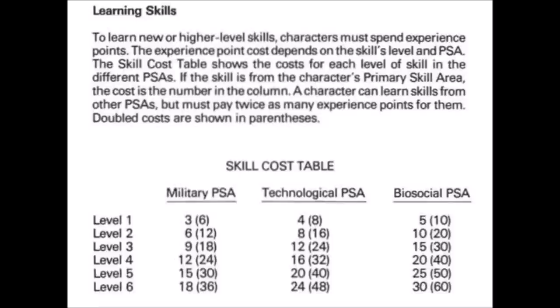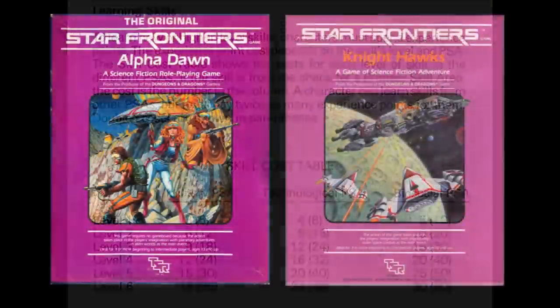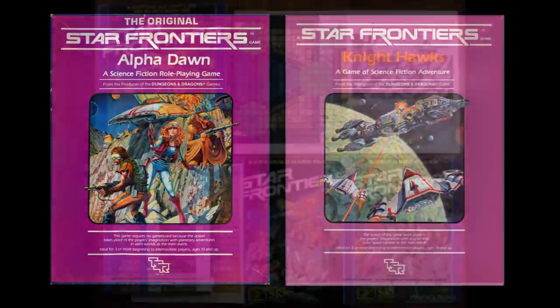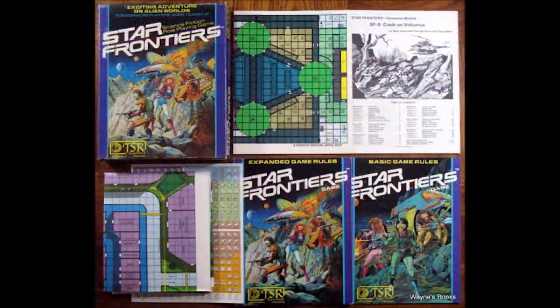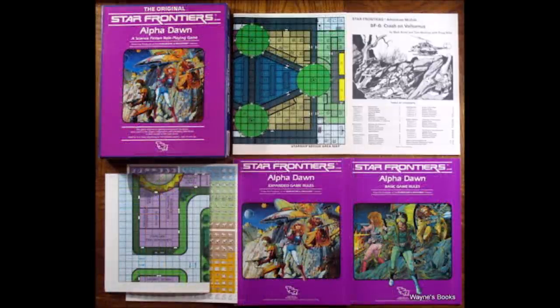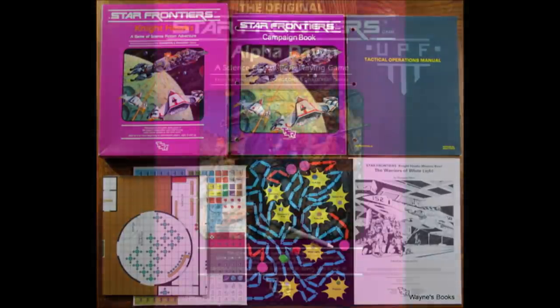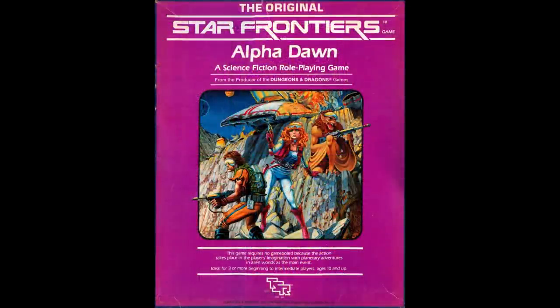Star Frontiers had an initial release simply as Star Frontiers. A year later, along with the Knighthawks rules expansion, it was re-released as Alpha Dawn. The initial release and Alpha Dawn both contain the exact same components: a 20-page basic rules booklet, a 68-page expanded rules booklet, the adventure module Crash on Volturnus, maps for the module and a large poster map of a science fiction style city, and a die-cut counter sheet. Vehicle and robot rules are included in the Alpha Dawn set, and space vehicles and space combat are included in the Knighthawks rules expansion.